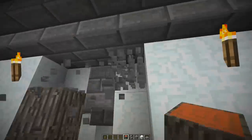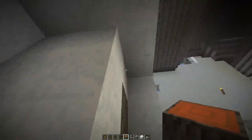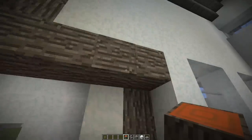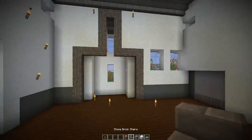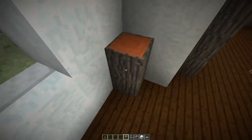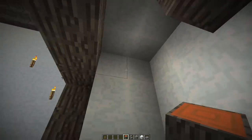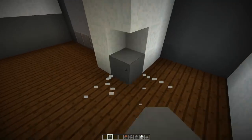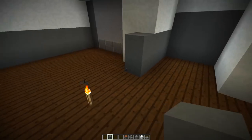Much like we framed the outside of a build, the interior is actually no different. You'll see that I've got this very peculiar shape next to some windows, and I've just used some acacia log to highlight it, much like the outside. That's a good tip for all of the odd spaces you might come across inside your house — some you might want to chop off and some you might want to highlight.